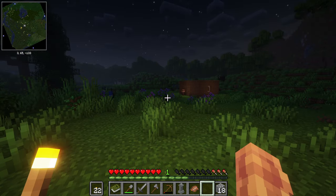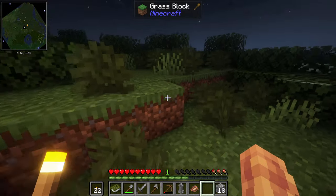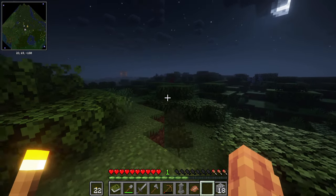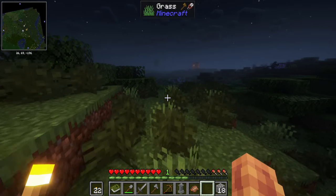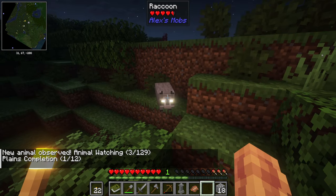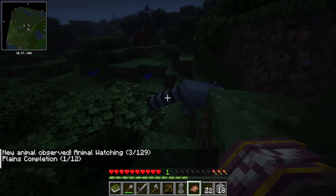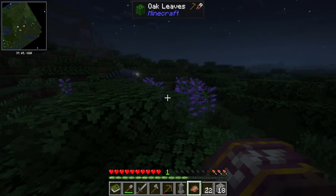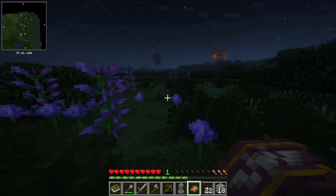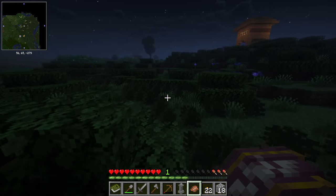I'm going to try to find a village. I know there is one close by and I'm looking on the map to see. Oh, I think I see something over there — let's go check. There are no mobs, which is great, so we don't have to worry about the creepy crawlies. Whoa, that creature's eyes are glowing — it's a raccoon! I love that so much. Yep, this is the village over here. Oh, this really is the best spawn — I love the world, I love the environment it places you in.